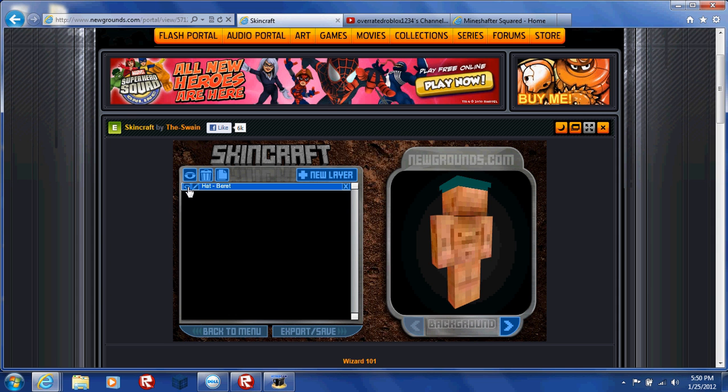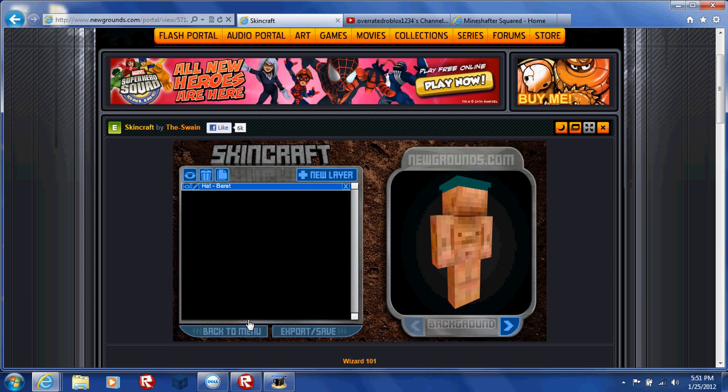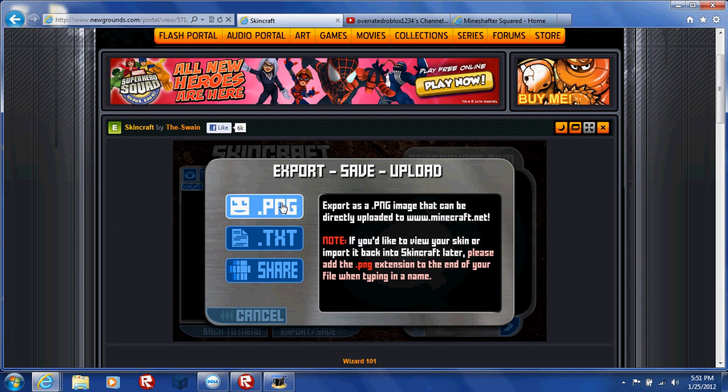It's just showing a preview of what it'll look like without premium. If you see this eye icon here, that means you can toggle whether it's off or on. That's for if you want to make your upper body, for instance. But if you're done with that, just pick export or save.